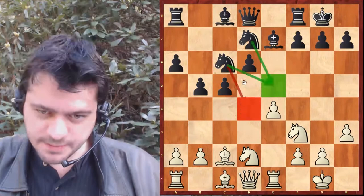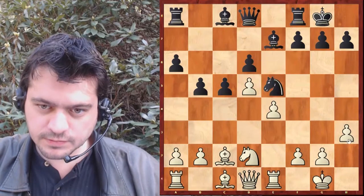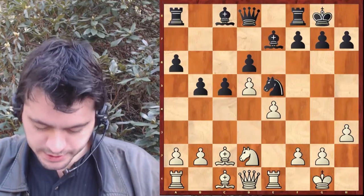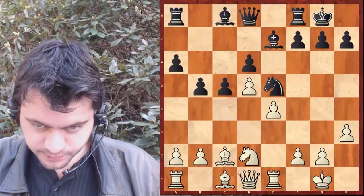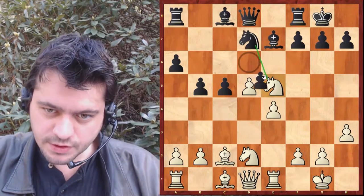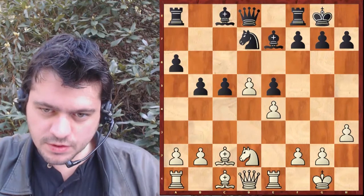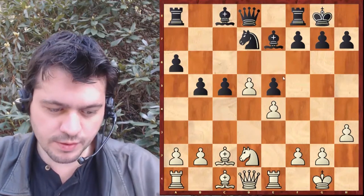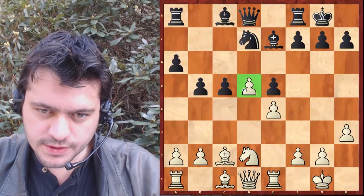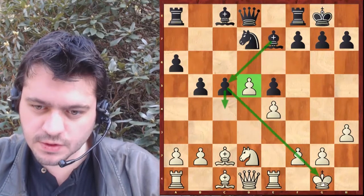D5 est joué, cavalier E5, cavalier prend, cavalier prend. Sur la prise, ça peut aussi apparemment être considéré. C'est vrai qu'on a un beau pion passé ici, mais c'est compliqué — peut-être une possibilité de jouer comme ça, tout simplement.